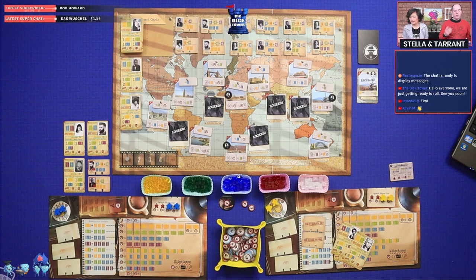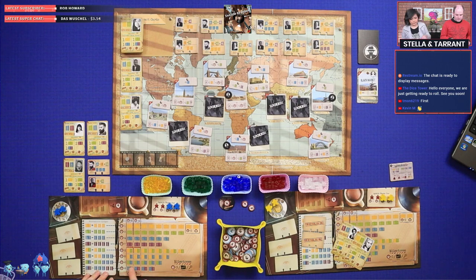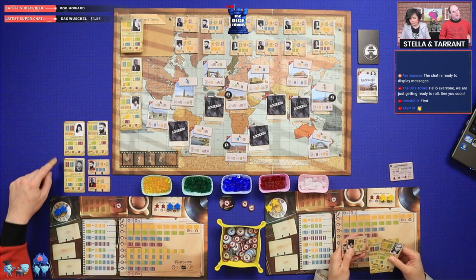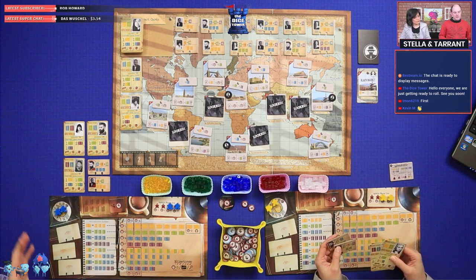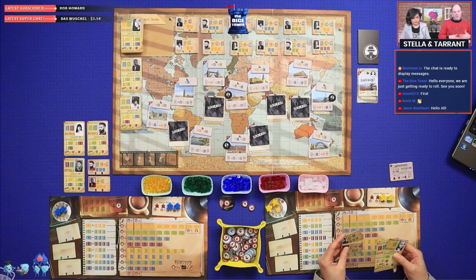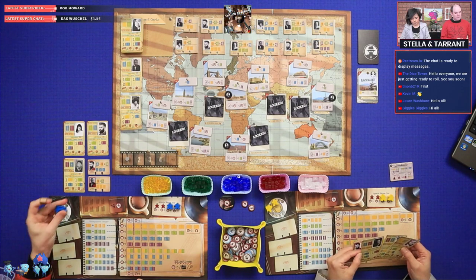Influence is both points and currency during the game. At times we'll be spending it to do certain actions, but ultimately it is points. Through the game we'll be trying to fill up our player boards with dossiers which will give us various points. We also have contract cards that we'll be trying to fulfill for extra points. It's all about getting as much high quality intel as possible.